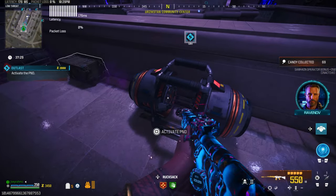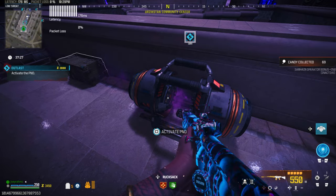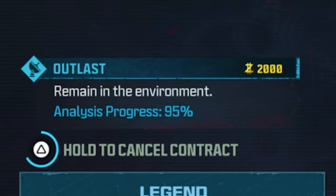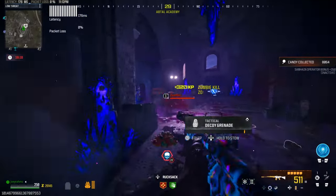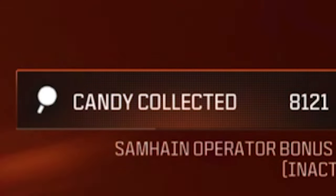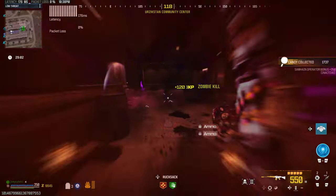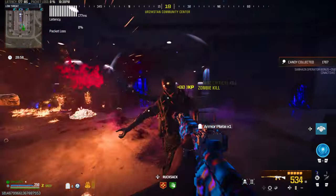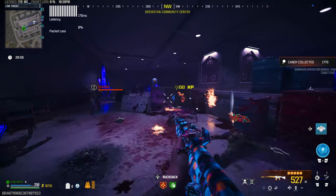As for the glitch, when you get to the outlast contract, start it and when it gets to 95%, cancel it from the map section. Make sure there's no one else on your team, otherwise everyone has to cancel and you'll have to redo it if they don't cancel in time — you've only got a few seconds. When you cancel at 95%, the outlast contract lasts for the entire game and infinite zombies spawn for the whole game.